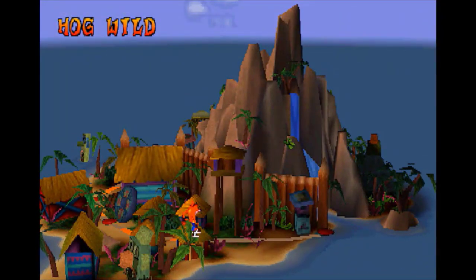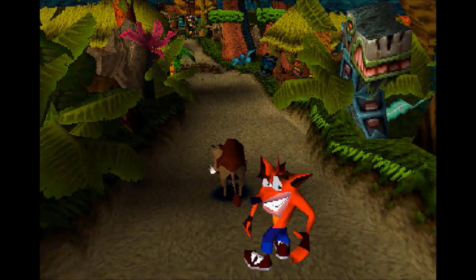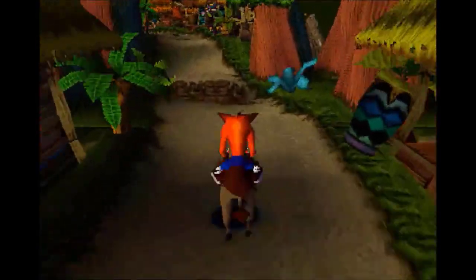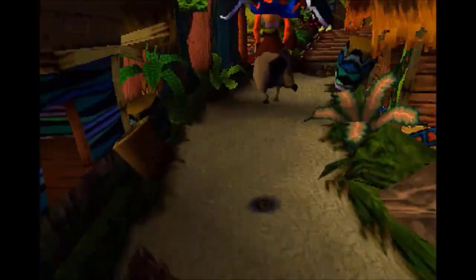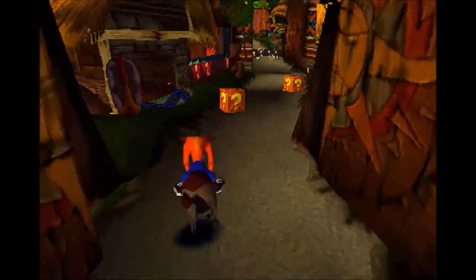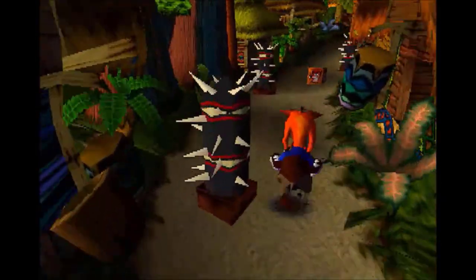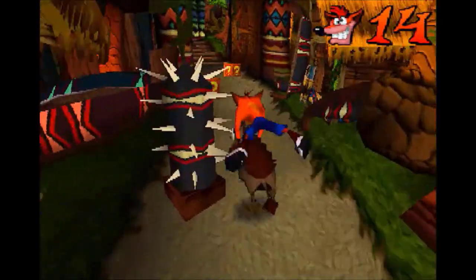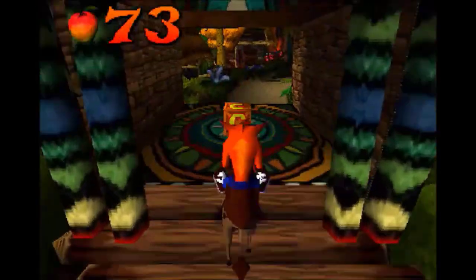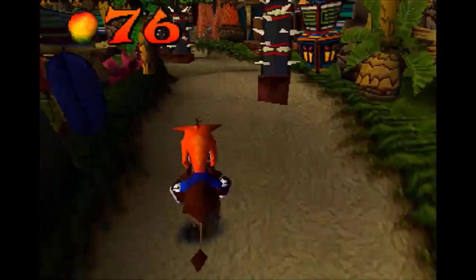There's a third bonus round later on in the game that does allow you to save the game, but there are only two of them in the entire game. So Hog Wild is another introduction to another Crash Bandicoot staple — the animal riding section. That poor wild hog was minding its own business, and Crash just comes up behind it. Kids, don't look at the screen — you don't want to see what Crash is going to do.